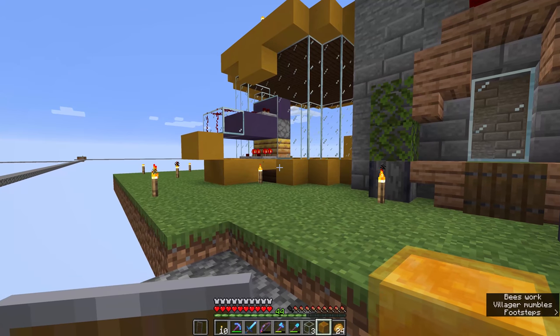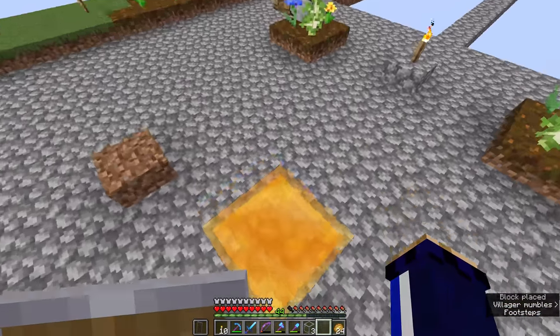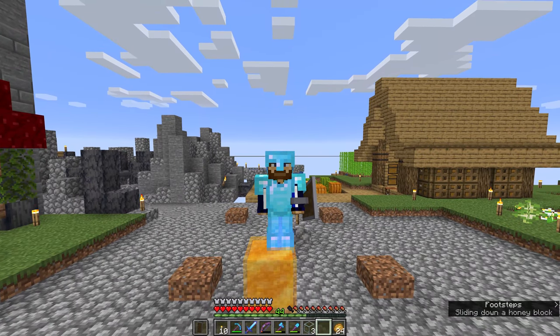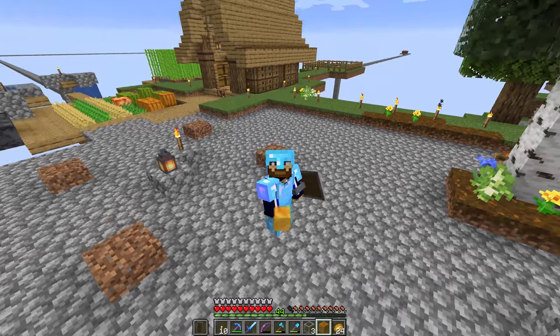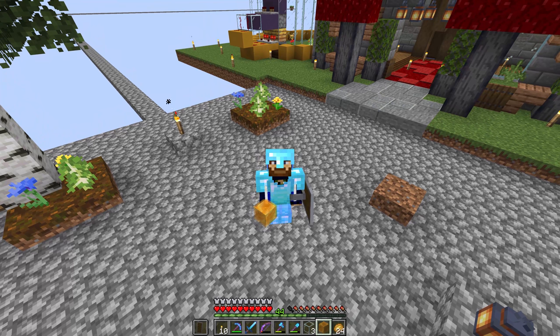I will only need nine or maybe twelve honey blocks for the area of the magma cube farm I have in mind — just enough so that once the magma cubes jump onto them, their jump height is so small they won't be able to leap over whatever barrier I've set up. That's the plan, but we're going to tackle that in a future episode because I think all of the bee farming and stuff is enough for today. Thank you so much for watching this episode of Skyblock 116, I do hope you've enjoyed it. Don't forget to leave a like on the video, subscribe if you want to see more, let me know in the comments if you've been watching in 4K, and I'll see you guys soon. Take care, bye for now!